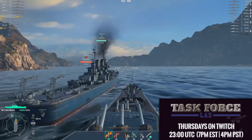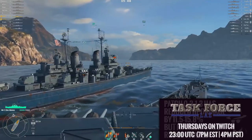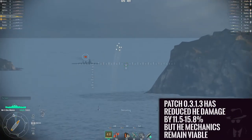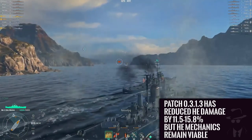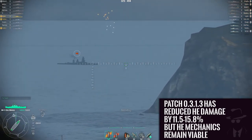High explosive shells are dominant now due in part to the increased damage in Update 0.3.1, but this actually stems from a multitude of reasons. The first being that HE shells don't have to penetrate to cause damage, meaning that even a small caliber gun can cause damage to up-armored ships like battleships that you wouldn't be able to penetrate otherwise.